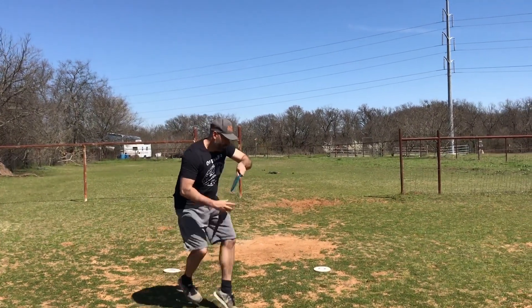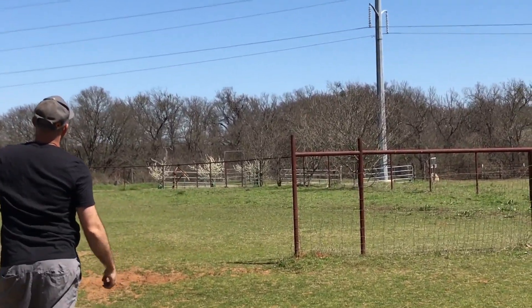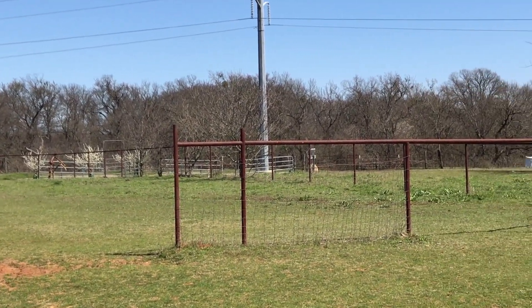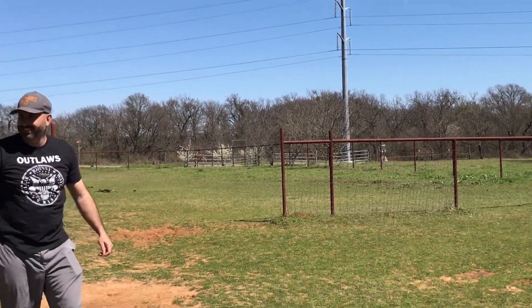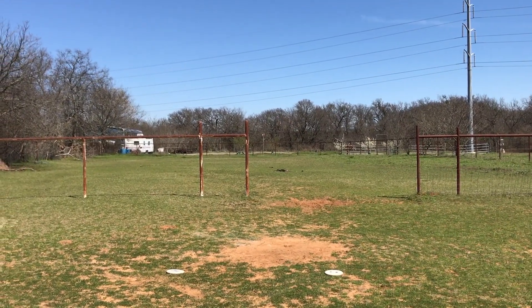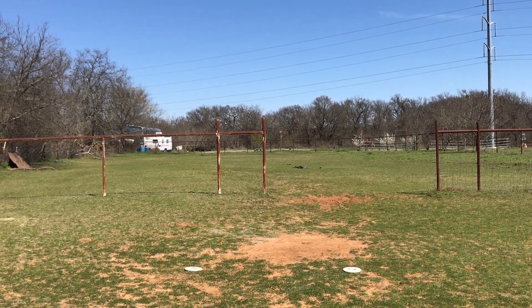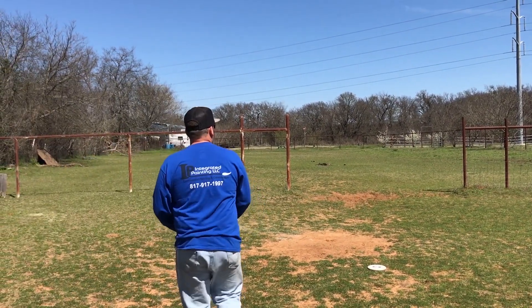Here we got Jarrett. He's throwing what looks like a Champion Destroyer — that's a blue disc. Get yourself a little putt right there though. Looks all right. And since it's an island hole, you're really just wanting to get that initial 250 feet into that nice grip.